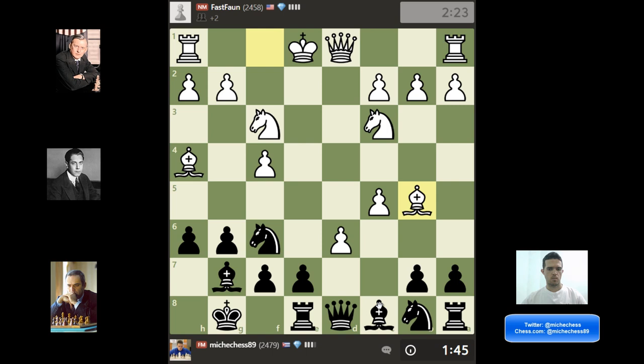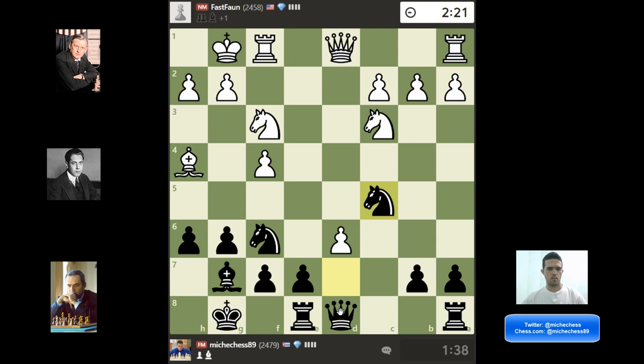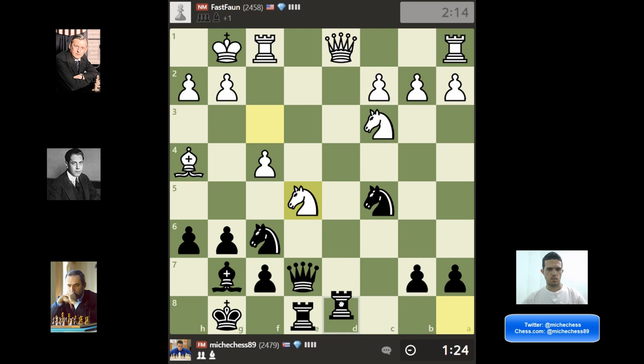My Rook is threatened, so I played Bishop D7. Objectively White is much better — they have material up and with perfect play they will be able to defend. But the position is still unclear and complicated. His King is a little more exposed, my pieces are better connected with more coordination. So I was actually happy with the position, accepting that he's better but understanding that I have activity — and that's something good for a Blitz game.